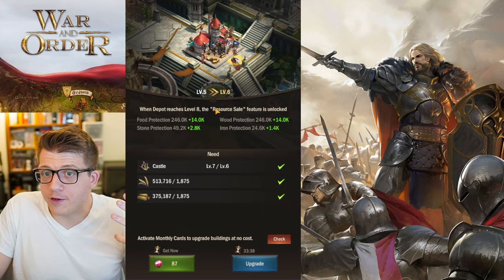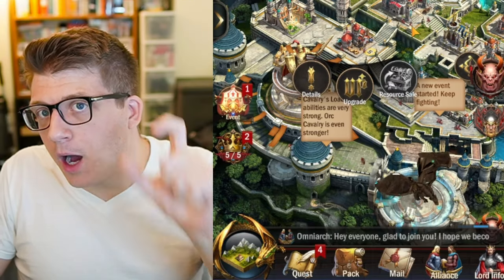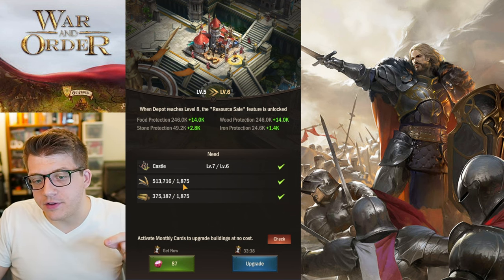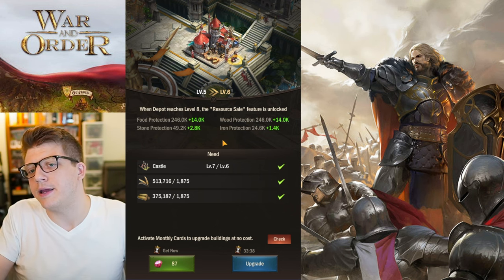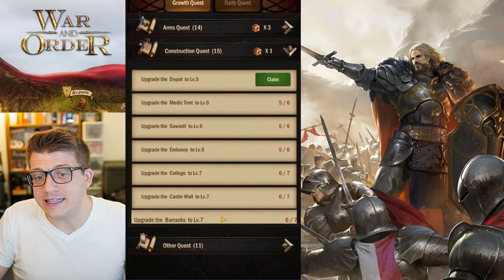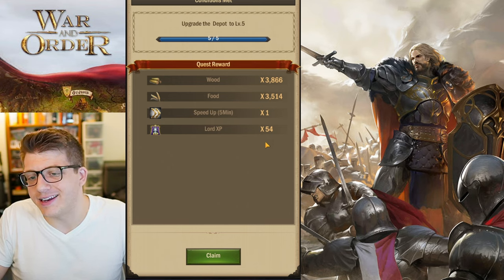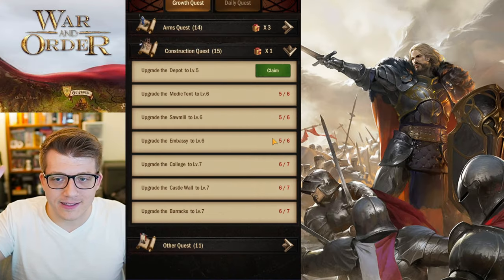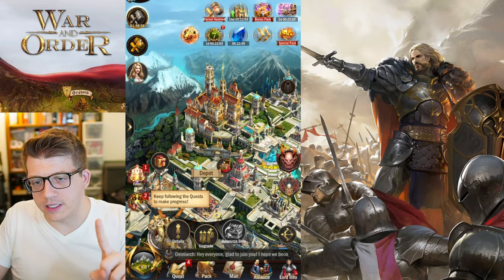The Depot building also gets benefits from upgrading. Upgrading the Depot is actually a net positive — it costs 1,875 food and wood to upgrade to the next level, but completing the quest for upgrading Depot to level five gives you 3,800 wood and 3,500 food plus lord experience and a speed up. So you actually get more food and wood back from the upgrade than you spent — it is literally a profitable endeavor.